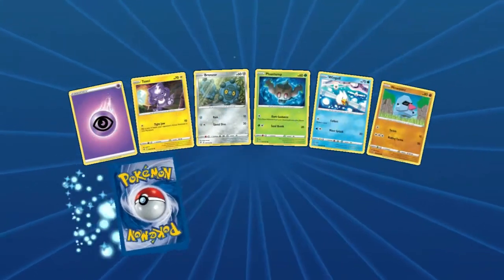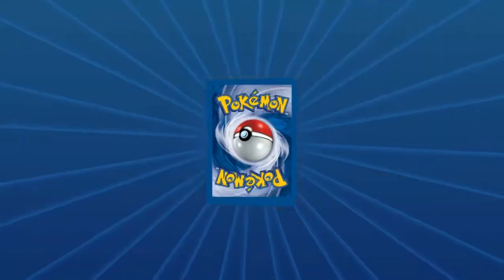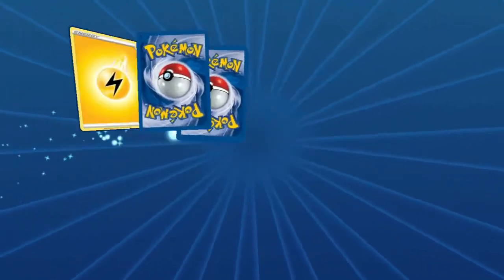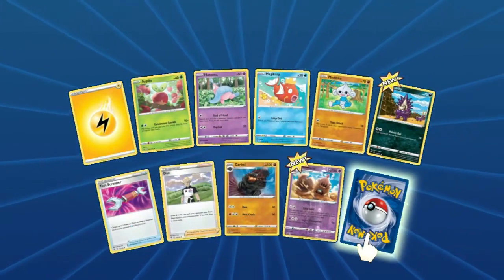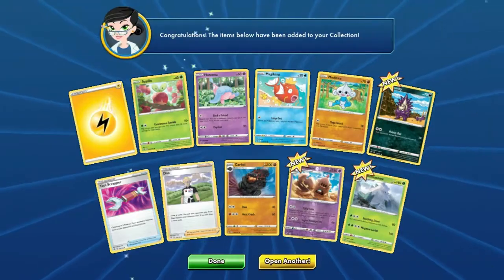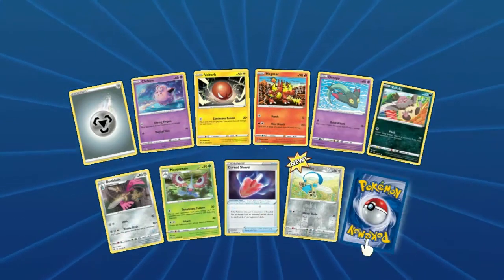We'd like to see four Scoop Up Nets for sure. I got a decent amount — I can pour a couple more packs on. All right, Tool Scrappers — we're good on the Tool Scrappers now. Give me some more Galarian Mines, give me some more Scoop Up Nets.